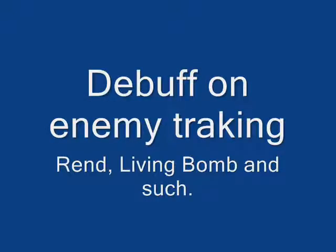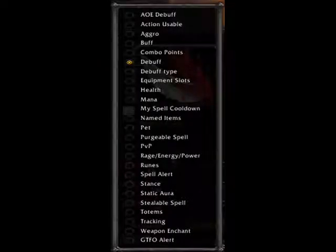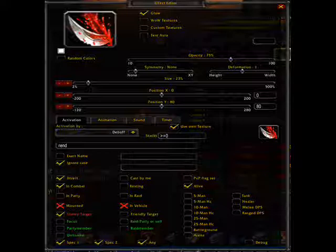Now for debuffs on enemy tracking, like Living Bomb, so you know when to reapply. That way you know after the 15 seconds is over, you know to reapply. From the drop down menu select Debuff, and set the checkboxes like you see here.